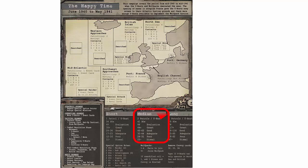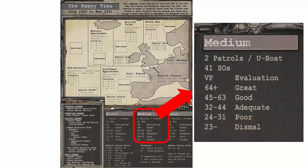Each campaign has three time frames: short, medium, and long. We will select the medium period, which requires two patrols and gives us 41 special option points to spend on U-Boats and special options. The patrol number shows the number of patrols each U-Boat must make during the campaign. A patrol consists of a U-Boat leaving a port box, moving through the map areas, interacting with convoy cards, and then returning to a port box over the course of several strategic segments. This particular campaign has two port boxes. U-Boats can leave port and return to port during different strategic segments and do not have to leave and return at the same time.